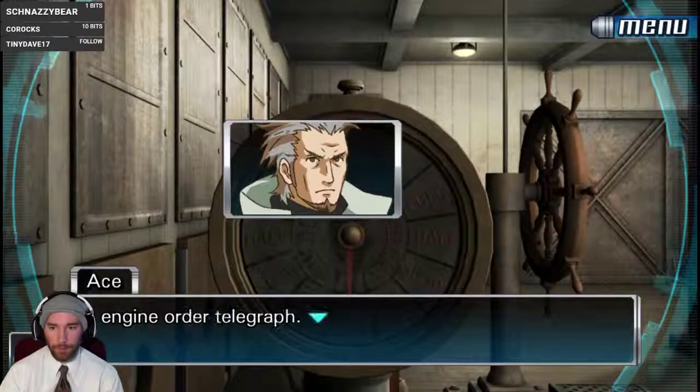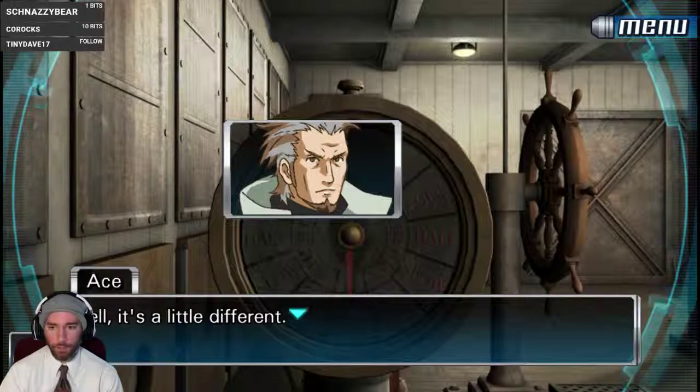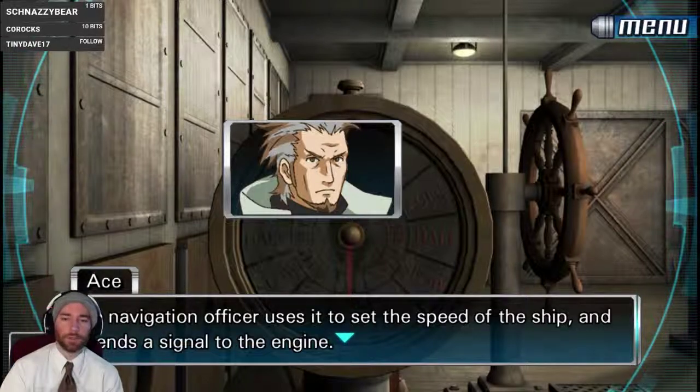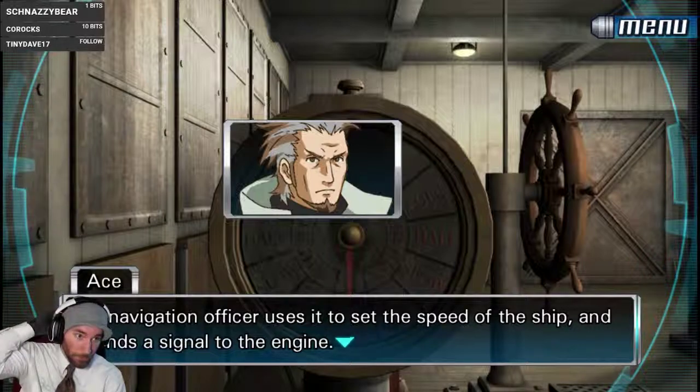Let's turn it. It's a different device connected directly to the engine — it's a transmitter. The navigation officer used it to set the speed of the ship and send a signal to the engine. Cool.